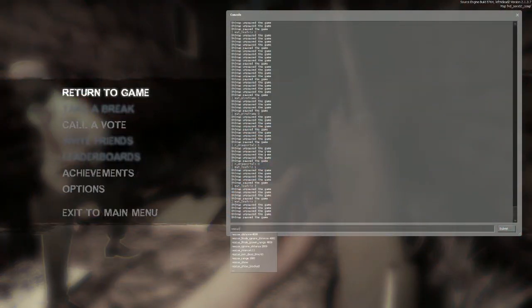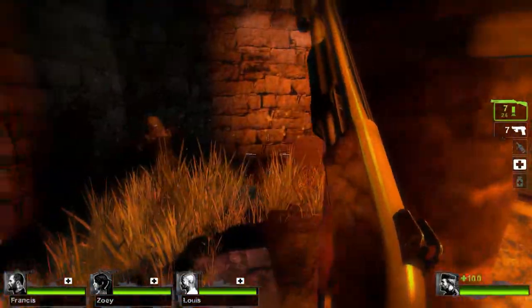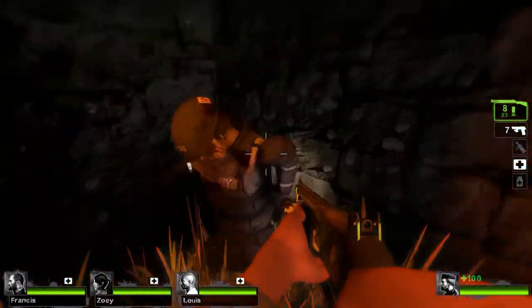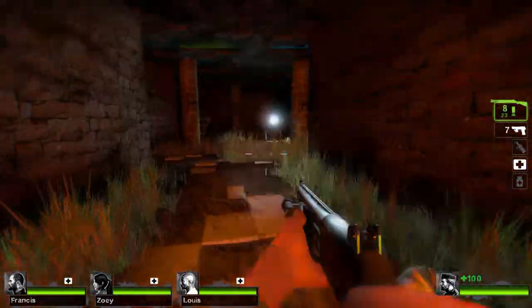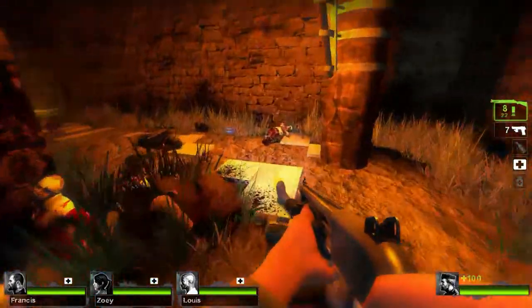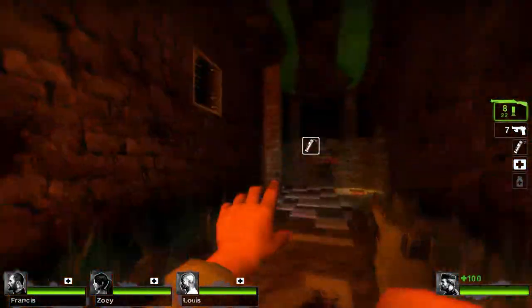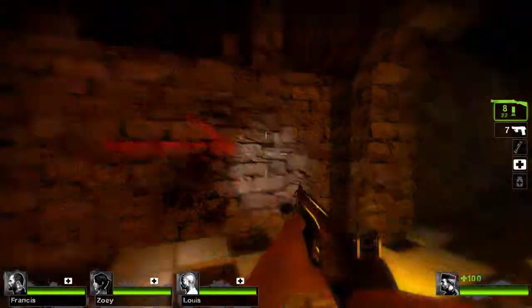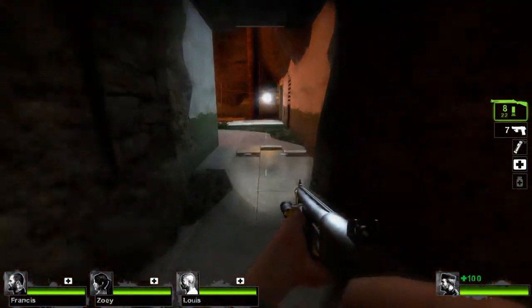There's also the rescue show DVAR — that's gonna show all the rescue closets. And these SWAT guys are freaking annoying. I think they have a range on them where they don't show up. I'll leave rescue show on and we'll go through it and see.